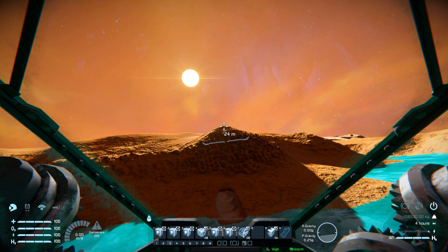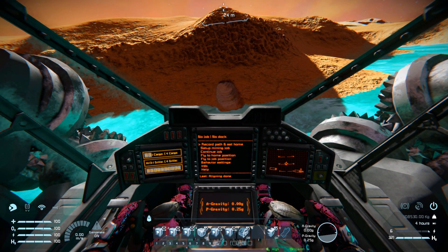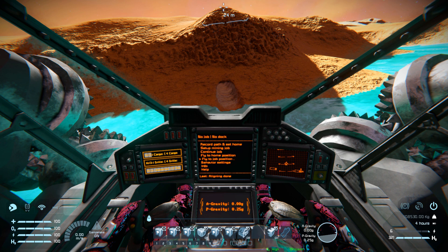On hotbar number three, we have controls for our PAM script, where number one and two will move up and down to select options. We can use this script to make an automatic mining system — tell it to go mine somewhere, and once it's done, make it fly back to base via coordinates. I won't go into detail on that as I've covered it in a previous video. Number three will be to press enter.